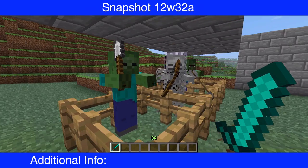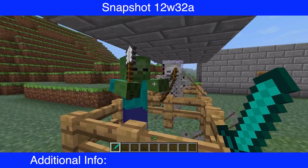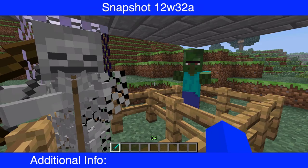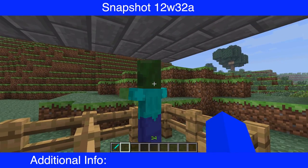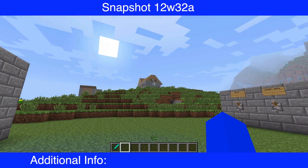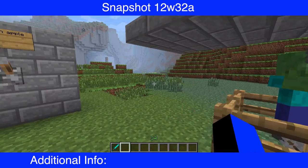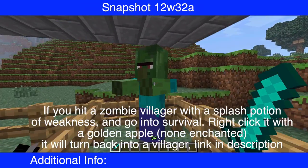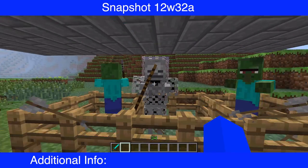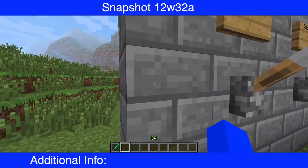You know how zombies drop iron stuff — mostly iron shovels, iron swords, iron helmets and all that. Now what do you look like, you confusing creature? This is a zombie villager, and this is what happens when a villager gets infected. If a zombie hits a villager about three times, they turn into these creepy things. It will also try to infect their previous family.